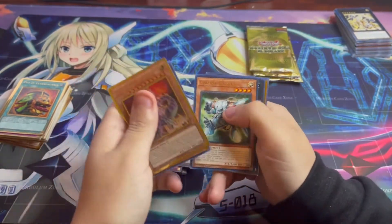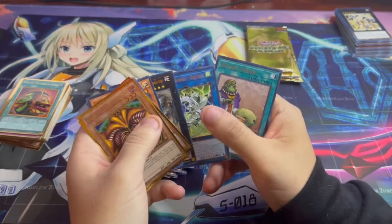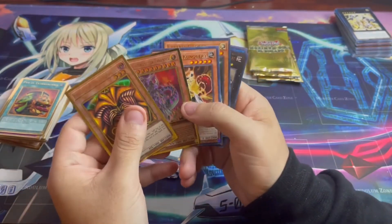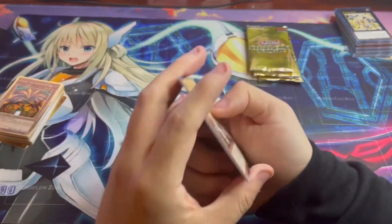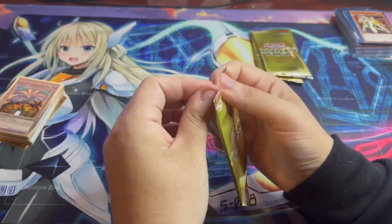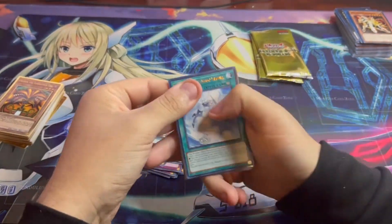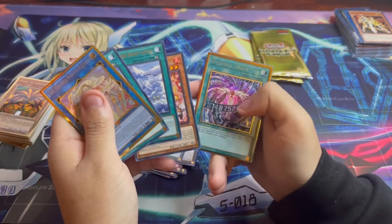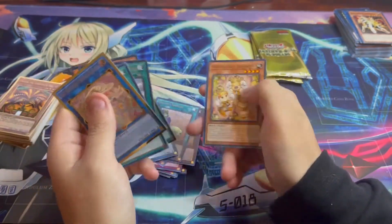Another Ultimate Tyranno. Another — wait, oh man, I thought that was an alternate Firewall Dragon, but I forgot it's just colored differently — there's no difference in the actual pose. Three packs left, this has been a really good box. Weather Painter Rainbow, Numeron Storm, and there's another Firewall Dragon.